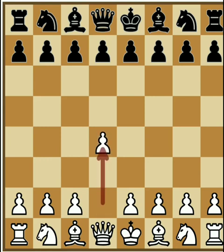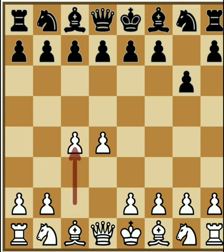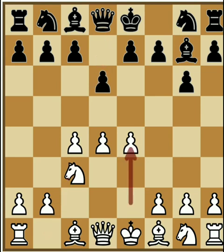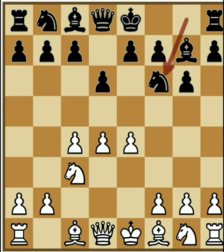Now we have D4. We have D4 and G6. We have an opening. C4, and the response is G7. G7, then Knight C3. D6, E4. E4, then Knight F6. Now we have F3. This is the move.